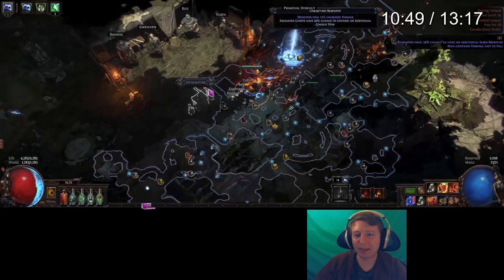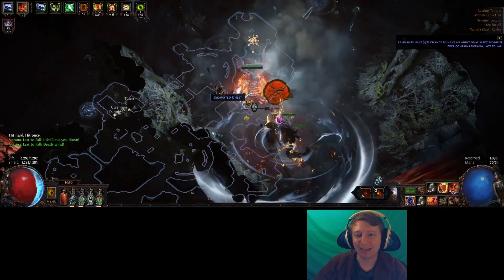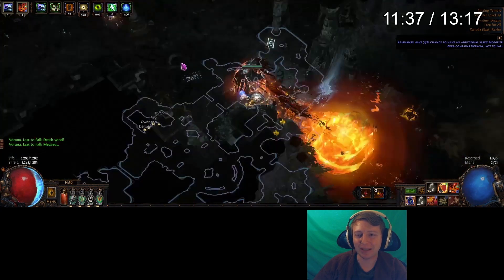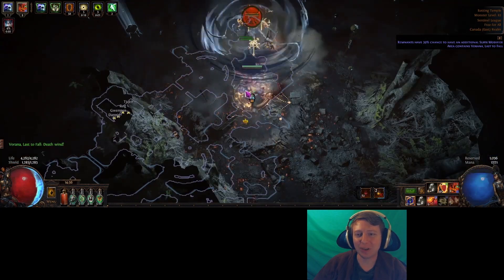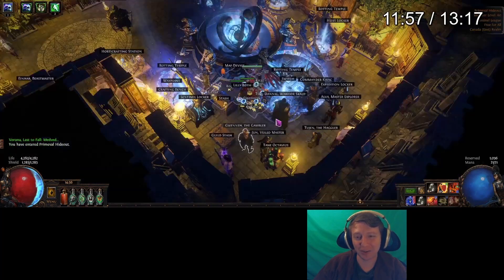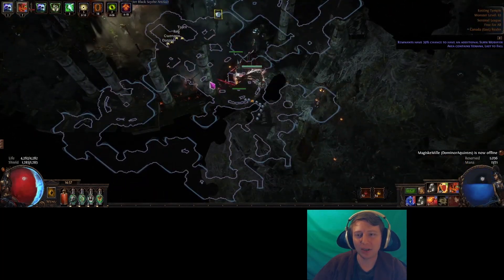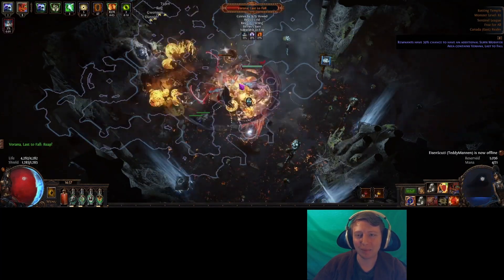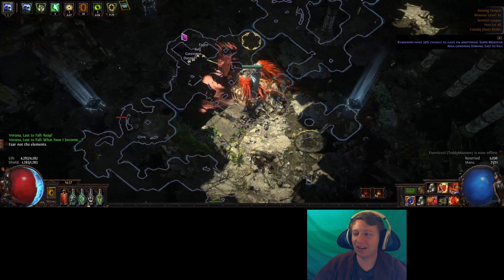I did a white logbook with zero remnants and no quantity just to see what would happen. This is the one with the sentinel — the 500-something quantity, she's much beefier, takes a lot longer, doing a little intermittent phase. With the 520 quantity sentinel on a white logbook with no remnants we get 7 exotic coinage. Then I did the exact same logbook split with no quant, no remnants, kill the boss much quicker, much easier — and we also get 7 exotic coinage.